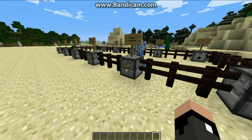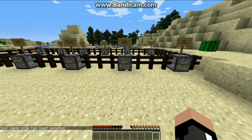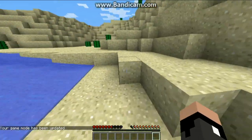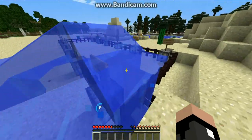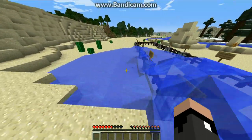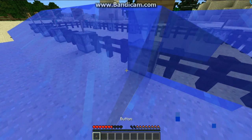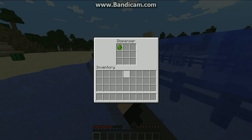Next Creeper is the Water Creeper. I'm actually going to try to lure this guy away from the area. What the Water Creeper does is he explodes and puts water everywhere. Once again, the explosion doesn't destroy blocks, it doesn't harm you, but it does put water everywhere, so it can be pretty annoying.